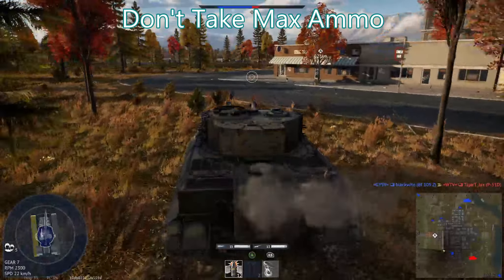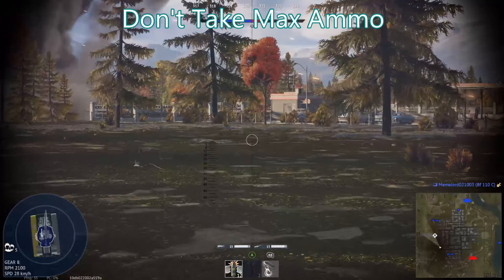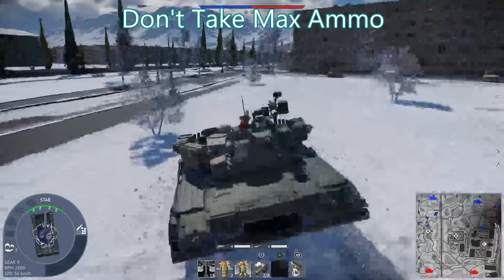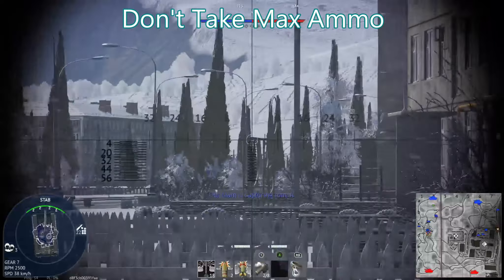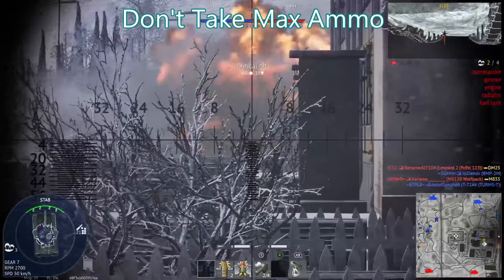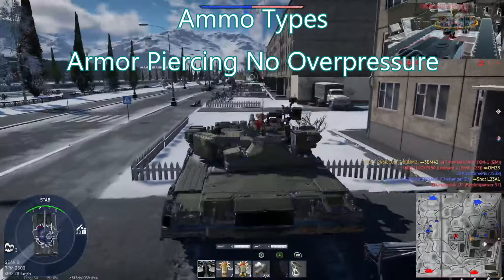All this leads into the next tip: never take maximum ammo. The more ammo you have, the easier it is to cause ammo explosions in your own vehicle. On German teams, Panthers and Tigers often take more ammo than they need, making it more likely you'll hit those spots and get instant kills. How much ammo to take depends on the tank and shell type. For shells requiring 2-3 hits per enemy, I usually take 40-60. For shells where I can consistently one-shot, I don't take more than about 25, plus a few smoke, HE, and high-penetration rounds as backup.